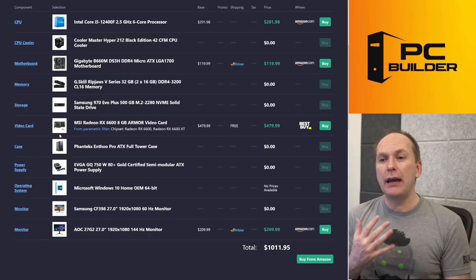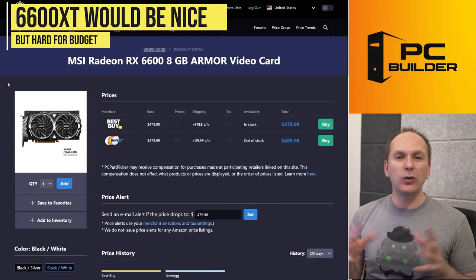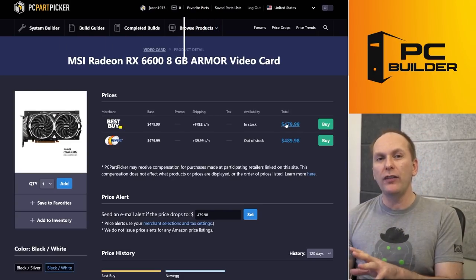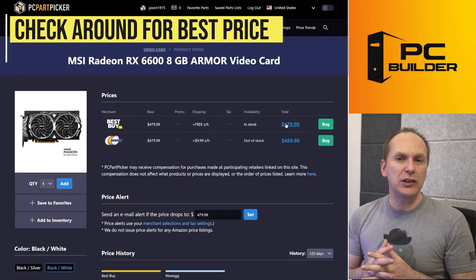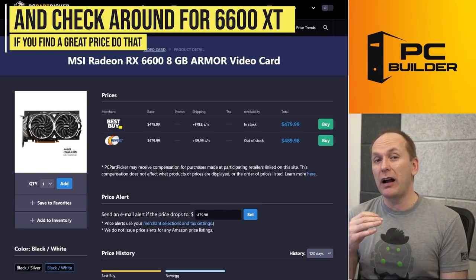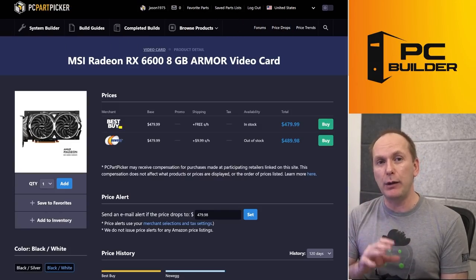We know we want to build any good gaming PC around the graphics card. I went with the Radeon RX 6600 — I was trying to squeeze in a 6600 XT, but I just don't think you've got enough money for that. At $480, this is on the higher end of what the 6600s are going for. Check Newegg, Amazon, and Best Buy to find the cheapest one. Some cheaper 6600 XT cards can be found for about $550 — they go in and out of stock quickly, but they are out there if you want to invest a little more.